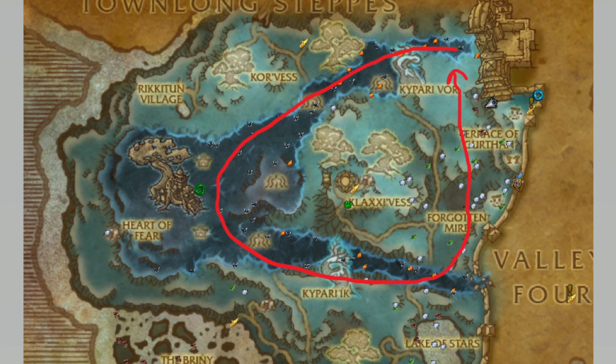This is the route that I've been using in red. I've basically been following the corrupted area of the map to pick up the Kaeperite and quite a few Pandaria herbs as well, and grabbing the Ghost Iron I was looking for along the way too.